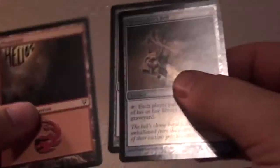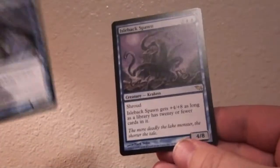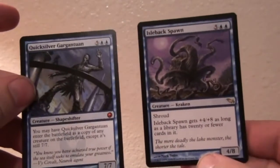It actually works good because I'm slowly working on kind of a major mill deck here. I need something there. There's the Isleback Spawn, and then this Quicksilver Gargantuan. And then my hydras.